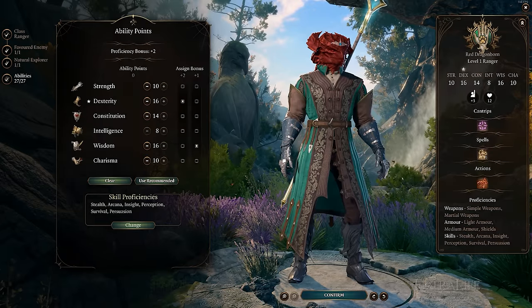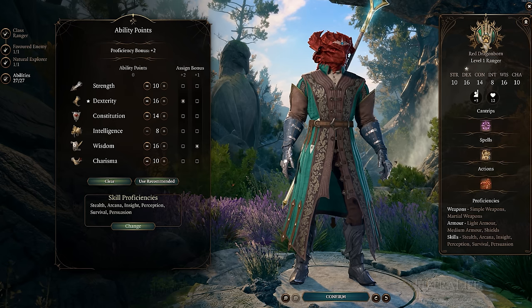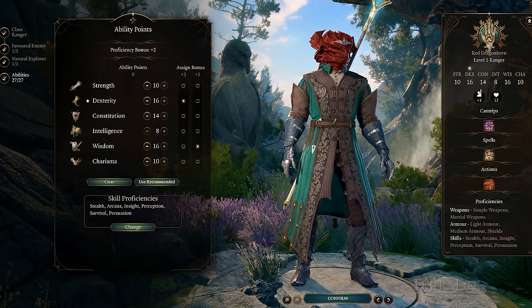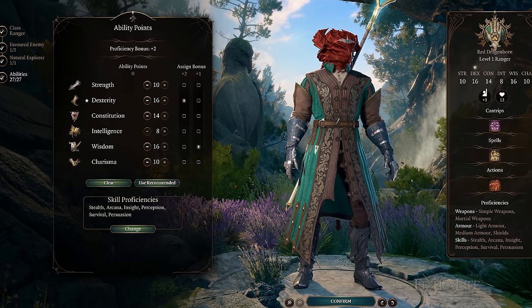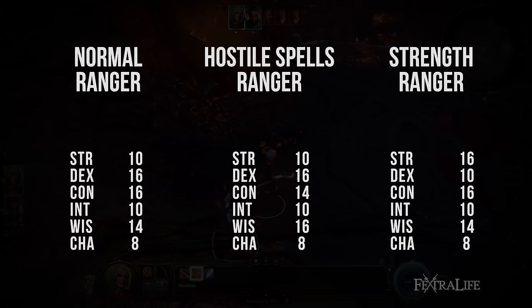I strongly recommend investing 16 in Dexterity and 14 in Constitution during character creation. Wisdom will vary depending on whether you plan to use Hostile Ranger spells, but if you're not sure, I wouldn't go higher than 14, or 16 if you are sure you will use them. You can see on screen some different stat spreads for Rangers that will or won't use Hostile Spells, and also a Strength Ranger option.